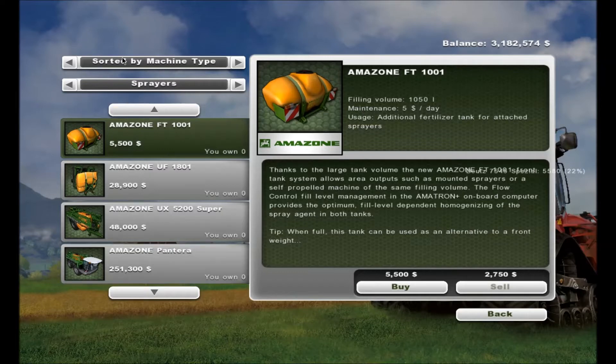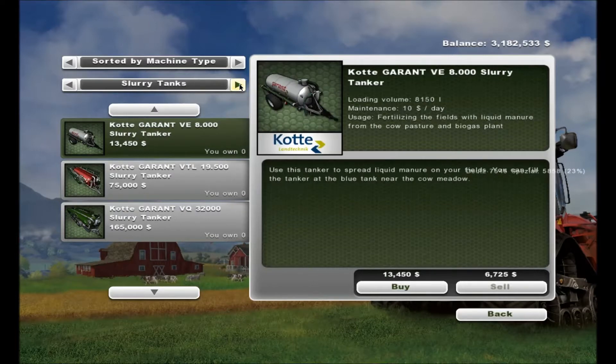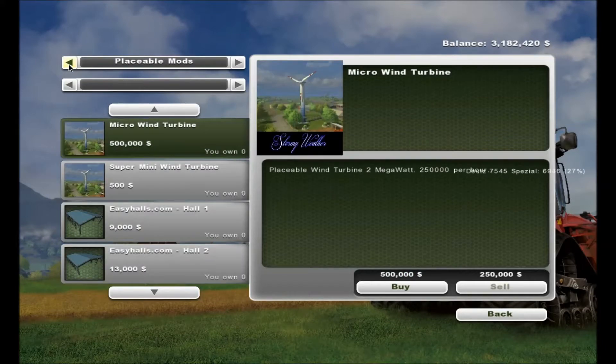But then there's this one here. That's not what I want — I want a slurry tank. Yeah, that's what I'm talking about. Ouch, this one is 32,000. This one's 19,500. All right, those are the in-game ones. That one's 75,000 — let's go back and see if we have anything we can use over here in the mods.